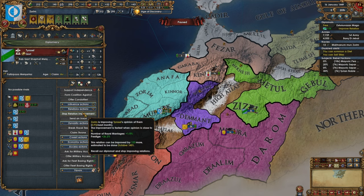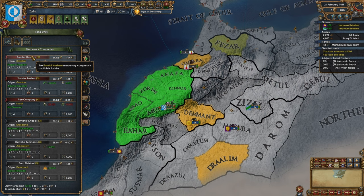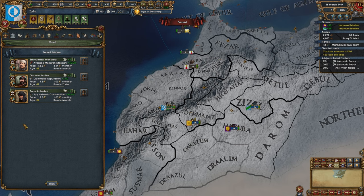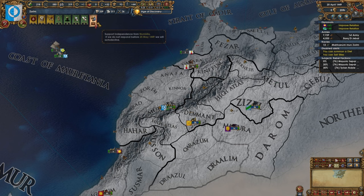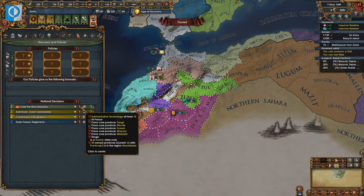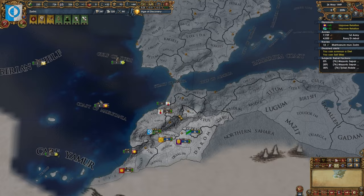These guys are animist of course they are. We've got more war exhaustion so we're going to sit back and let our manpower recover. We need to be built up to 100% of our force limit as well. Luckily we're making good enough money that I can actually justify an advisor. Our first idea group I think is going to have to be expansion. Numidia wants support independence — I don't think I want to get involved with that. We're going to need to take Adonna's capital — Merica Beer — so we can't be too fussed about that.